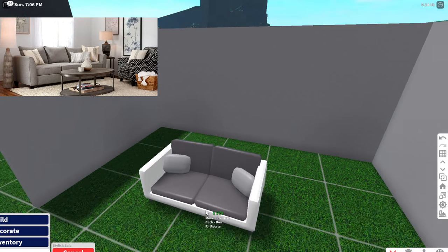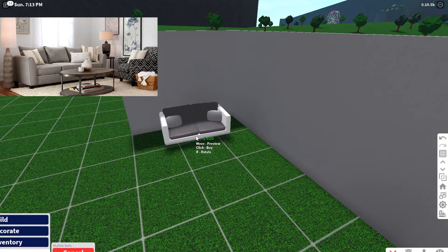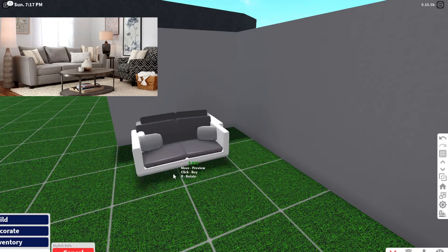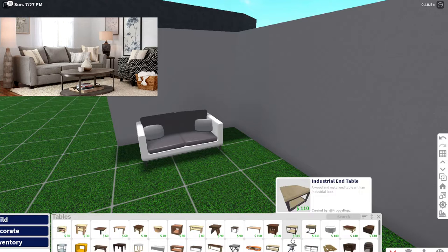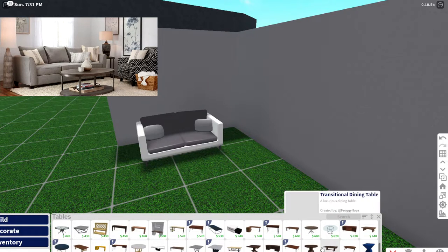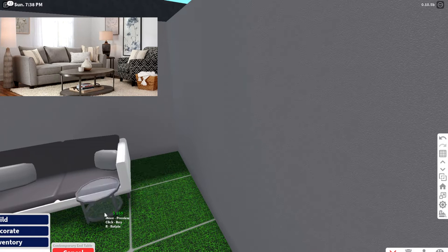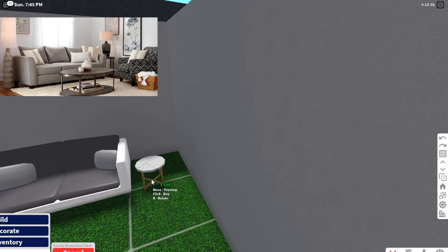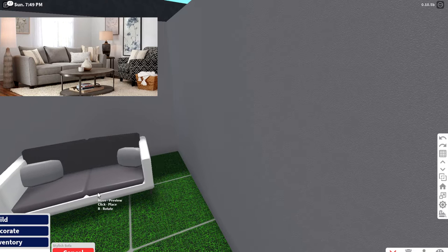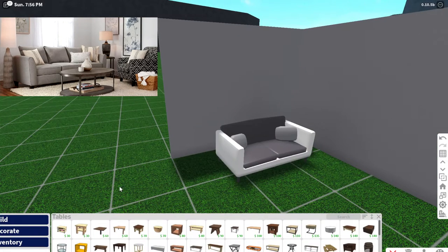Let's rotate our couch and move this right over here. We obviously want to recreate that look with the tables — it's like a rounded table. I don't think we have any round tall tables except for the patio table, but I don't want to use that. We could use the complementary end table or the trendy round end table. End tables are always so hard to do, but this one looks most like the picture so we can use that. You always adjust things as you need it.